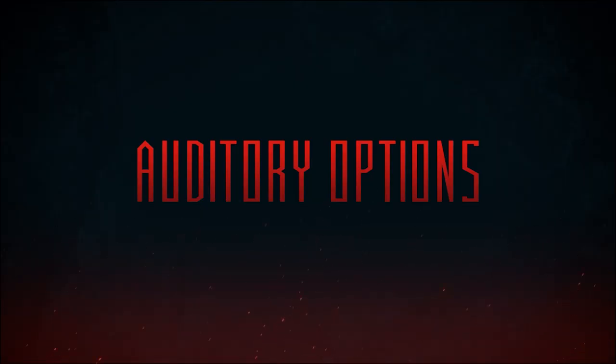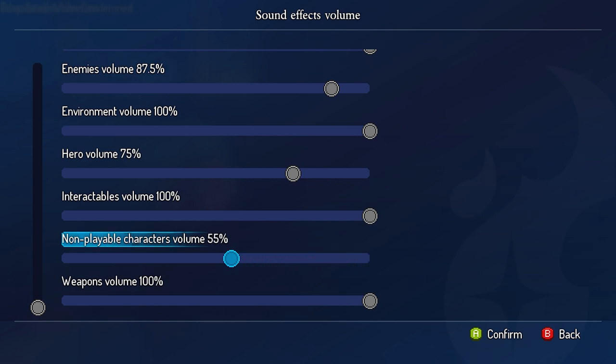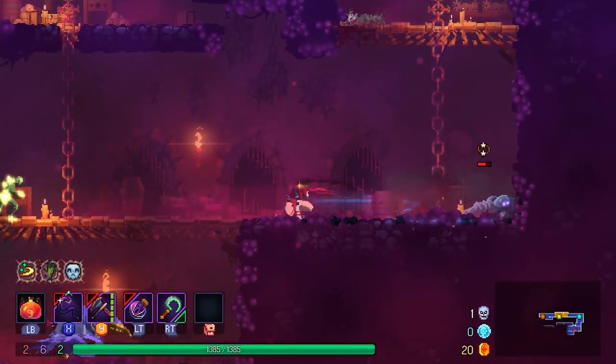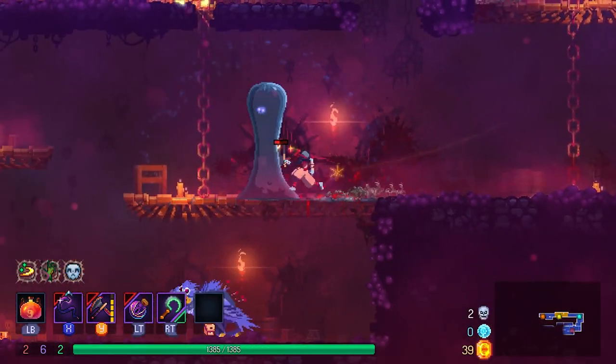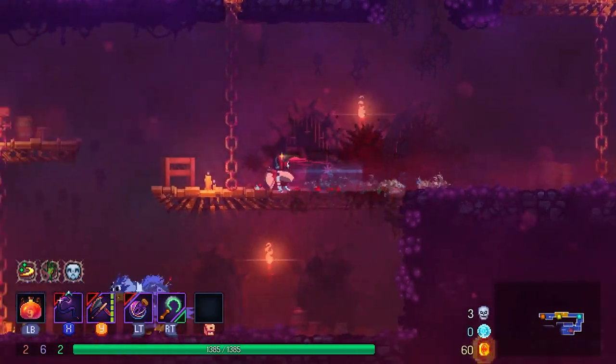Finally, for players with hearing issues, we're allowing the adjustment of each different sound effect separately. So, if for instance you have trouble hearing enemy sounds which telegraph their attacks, you can reduce the other sound effects while leaving the enemy sound volume higher. Or, just for people who have sensory overload, they can adjust specific parts of the sound to suit them how they want. I wish we could do this in real life, but you take what you get.